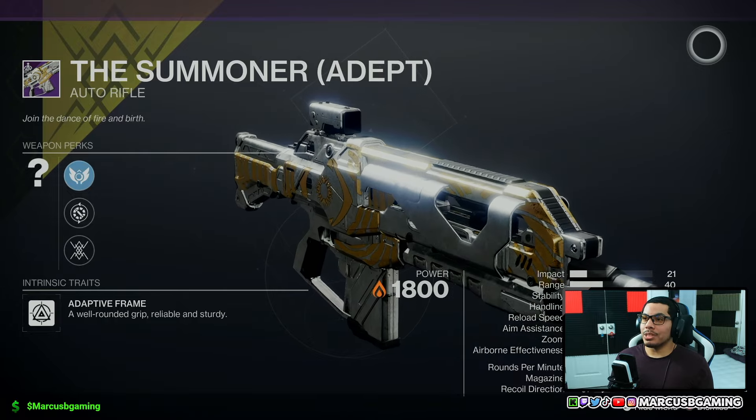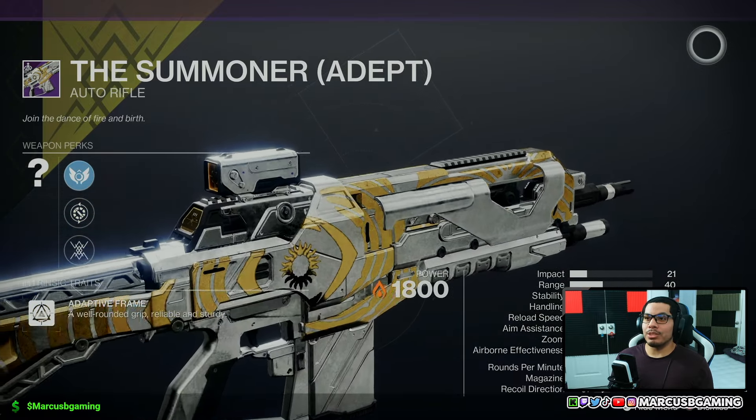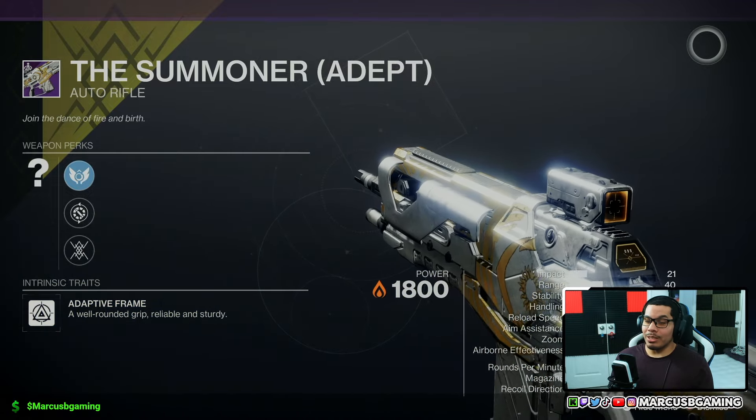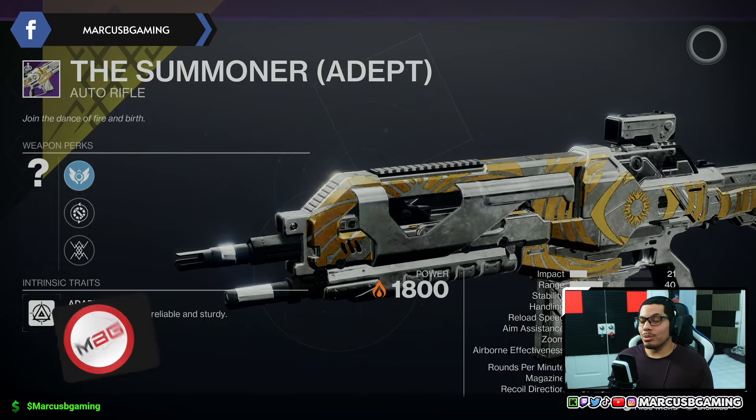And then for my people who are going into Trials, it is the Summoner that's up for grabs this week, y'all. And the map is the Burnout. Good luck with y'all drops. If you see me out there, don't shoot me too bad, all right?